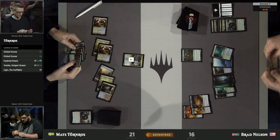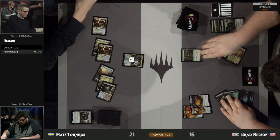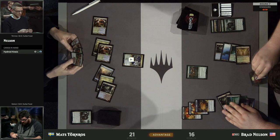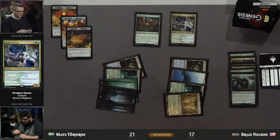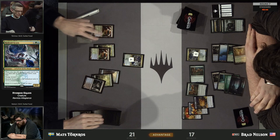Another food token gets made by Gilded Goose on end step. Brad draws his card and — whoa — Hydroid Krasis. He really needed to find an action spell and that's exactly what he wanted. He eats up a food and plays an untapped Temple Garden. That would make it a 7/7 — only a little bigger but doesn't draw an additional card. The question is does he really care about the third food token? Would you rather have a +1/+1 counter on your Krasis or a food token? It looks like he values having the food in play — he could top-deck something like an additional Wicked Wolf.